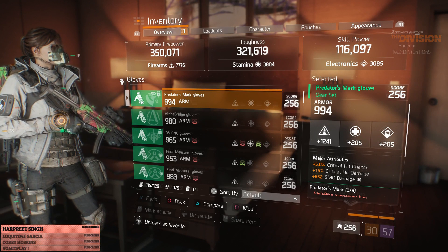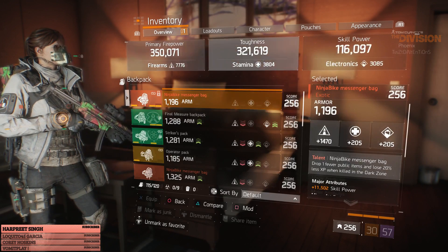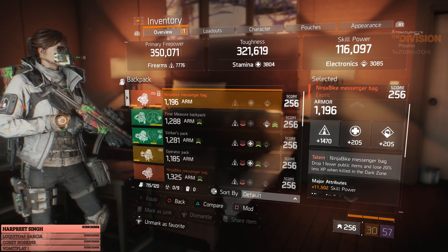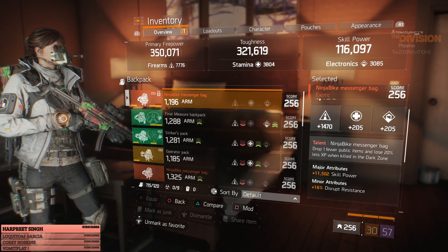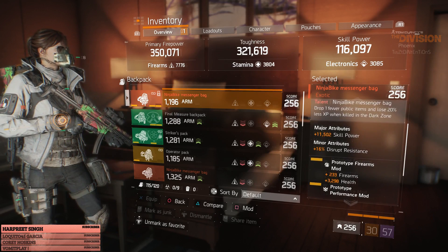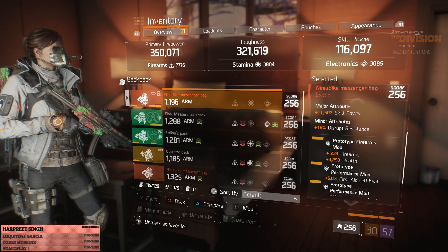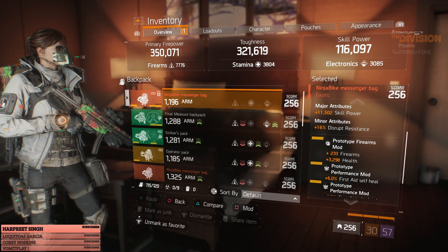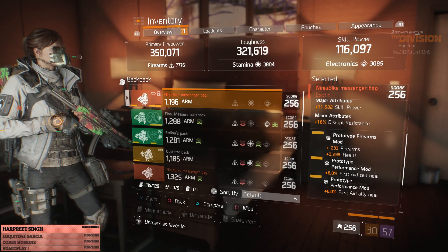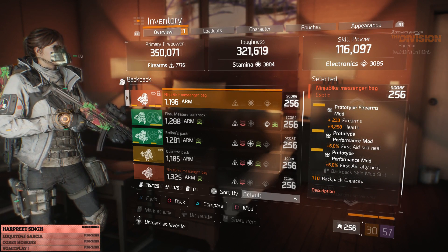Last but not least, I have my Ninja Bike Backpack with 1,470 firearms after mods, 1,150 skill power, 16% disrupt resistance. I have a firearms mod on it with 233 firearms and 3,200 health, with 6% first aid self-heal and 6% first aid ally heal.